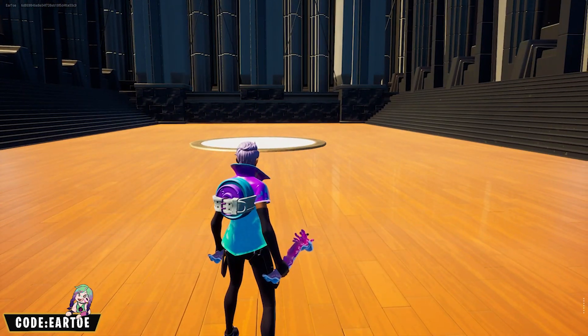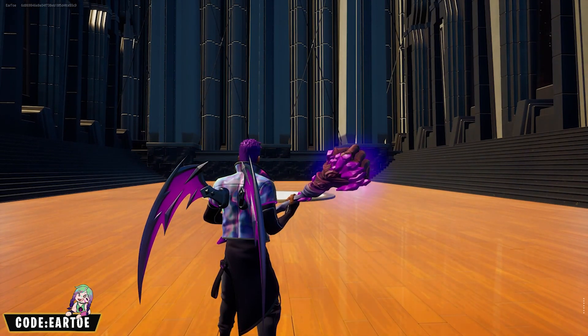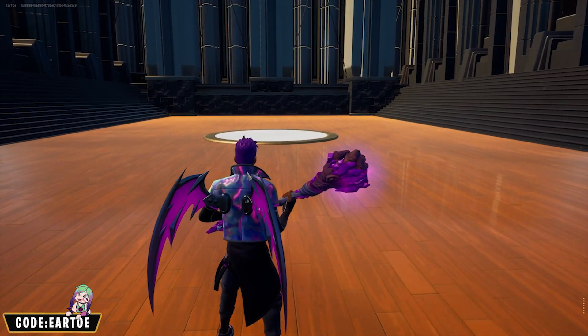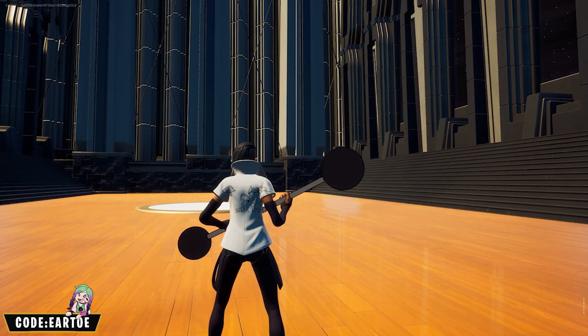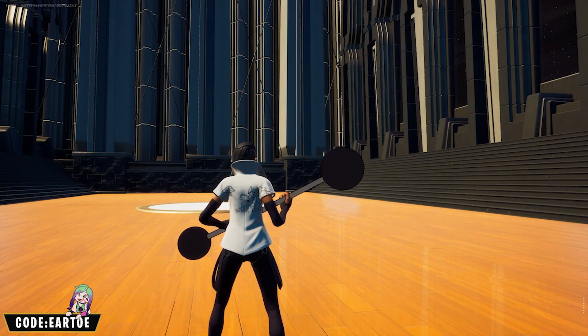Now we have the Fiend wrap with the UV Wings and the Storm King's Fist. The color balance is very good on this one. And this is one of those where you don't even need a back bling. We have the Doodle Buddies wrap with the Ten Ton Tomb Bells to go along with the art theme for this outfit.